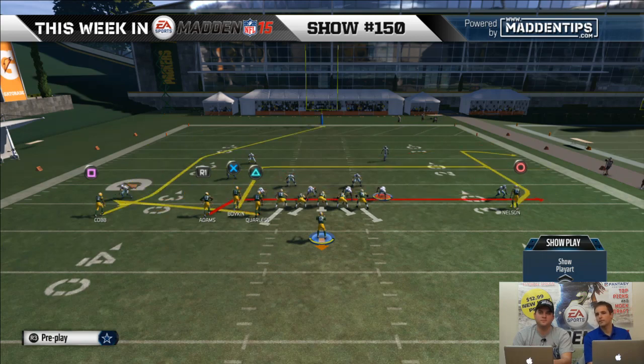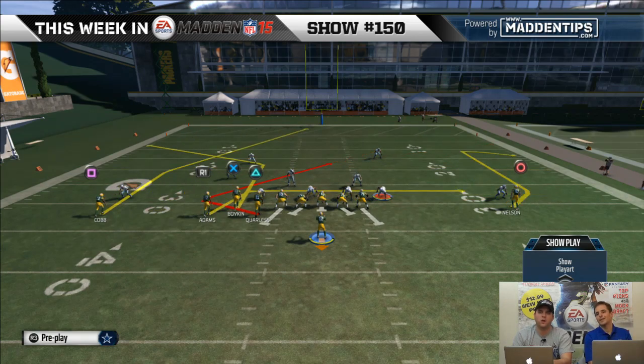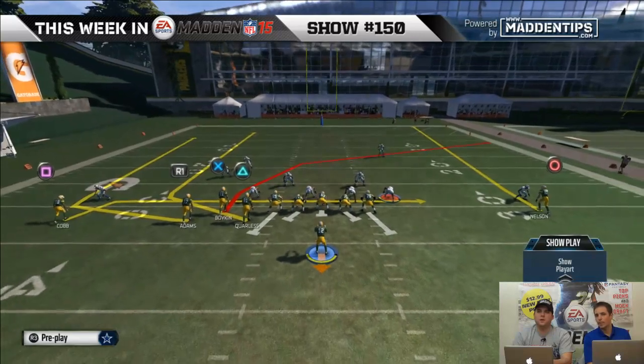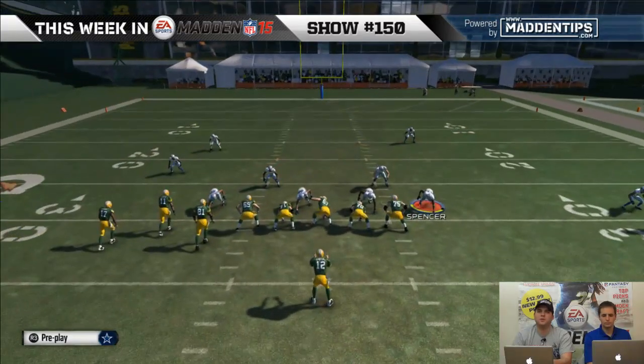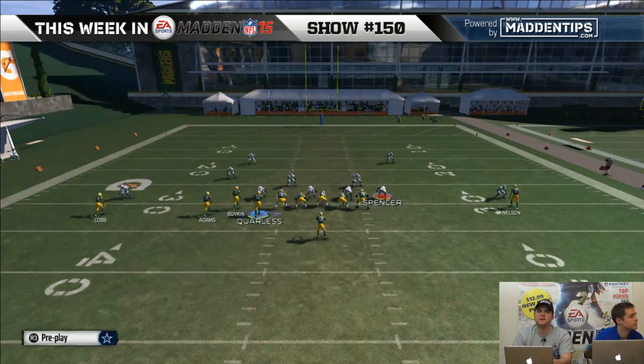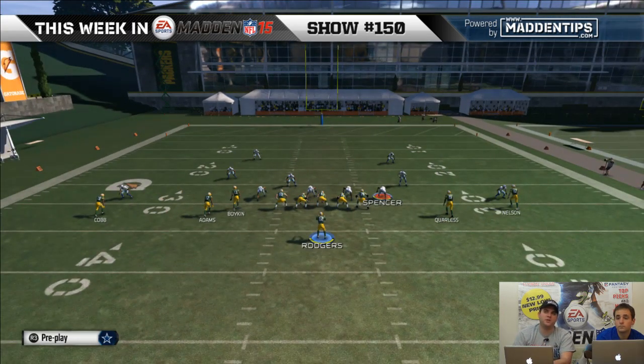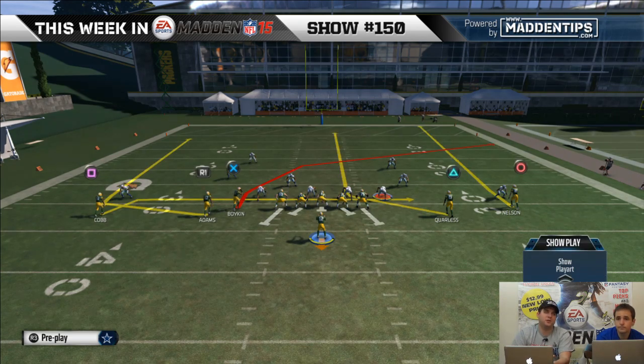Another formation we liked a lot last year was the Minnesota Vikings, and they have the motion read option from that. So if you find yourself liking gun bunch quads, you could think about that. The Vikings formation looks just like this, but with a receiver bunched alongside Adams and Boykin — so it's gun empty bunch: twins on the right, bunch on the left. It's pretty much the same route concepts, but it does have that motion read option, which can be pretty valuable. Read options aren't as good this year — they're still annoying and you have to respect them, but you don't seem to pick up as many yards with them.